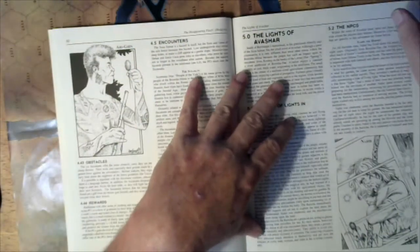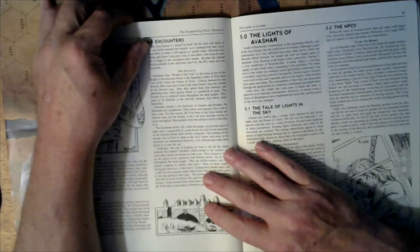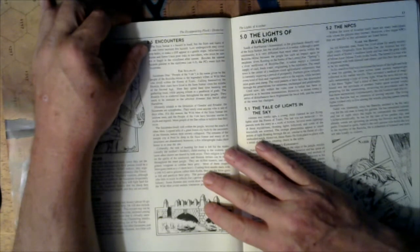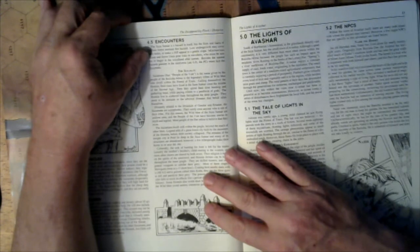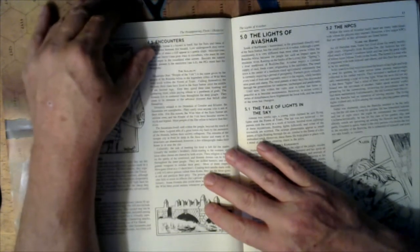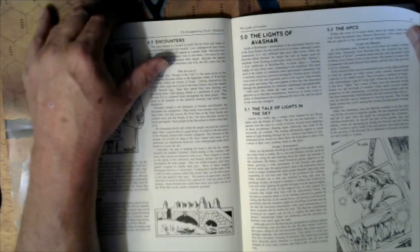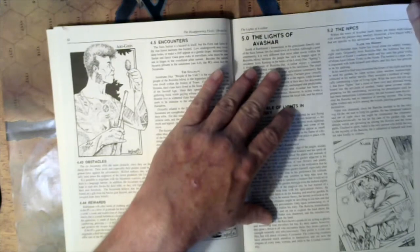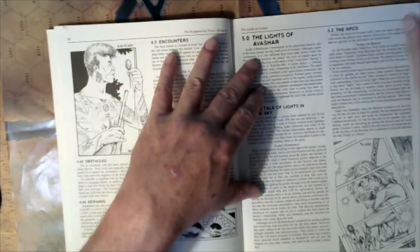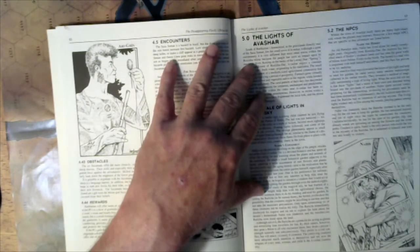Very straightforward. The next adventure is — the Suza Sumar is a hazard itself, but the flora and fauna of the rainforest increase this hazard. Low undergrowth may cover deep holes, make cliffs appear like a gentle slope. Mischievous sit-in and fierce animals — I'm guessing something like monkeys and things like that. This next adventure is the Lights of Abashir. South of Barthin's homestead in the grasslands directly east of Suza Sumar, lies the small town of Abashir.